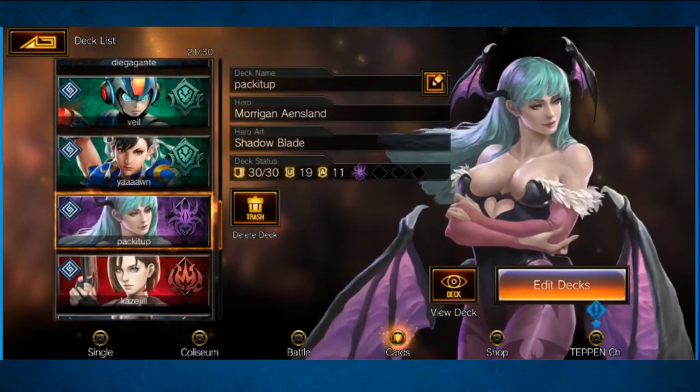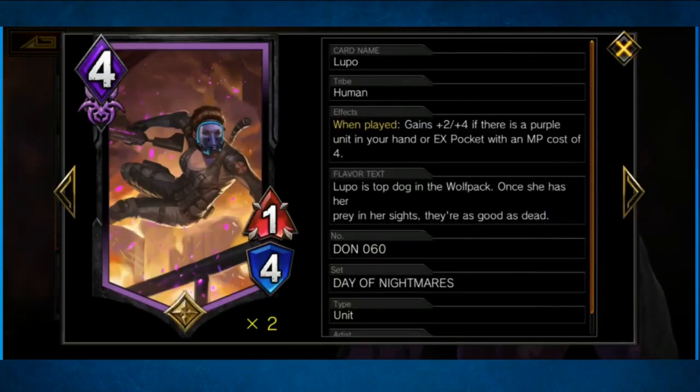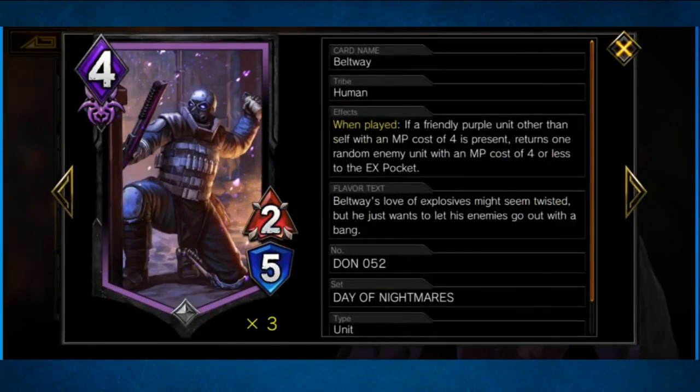It is obviously a four pack deck — what I call the wolf pack — it's a bunch of fours. So we've got Beltway. The main gimmick of this deck is that for a lot of these units, they have to have a four-cost purple unit already on the field.